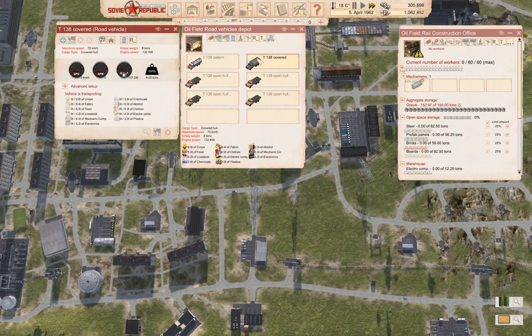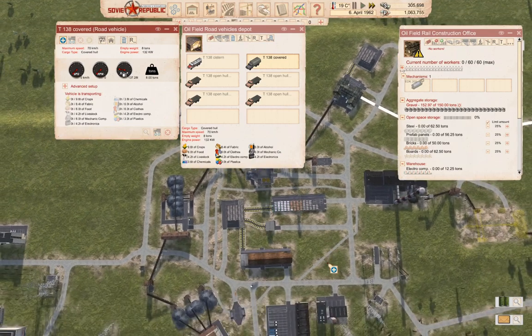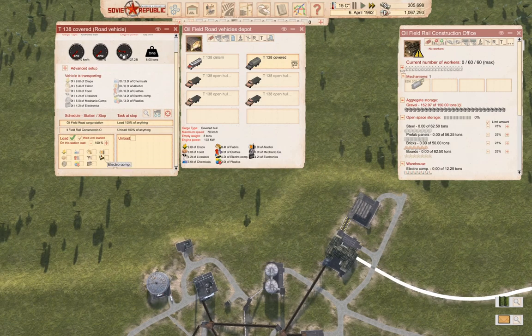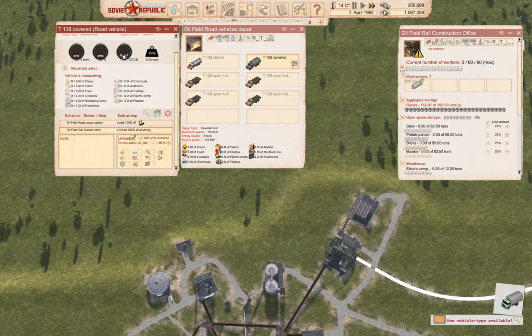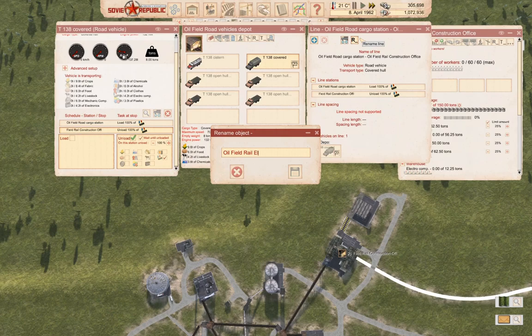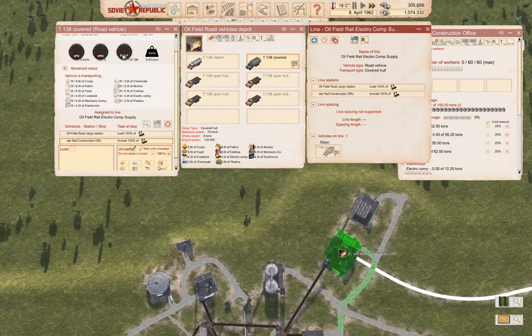We're going to have this pick up at our cargo station over here, pick up here and drop them off directly. We're going to wait until loaded, and this is going to be electro components. Wait until unloaded for electro components. This is oil field construction supply — rail construction. So this will be oil field rail electro component supply. Save and launch that.